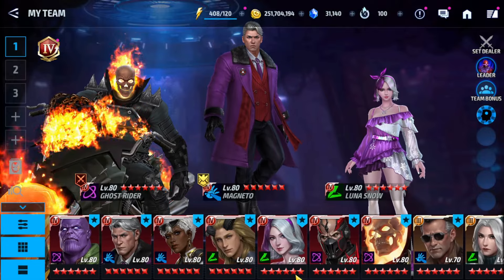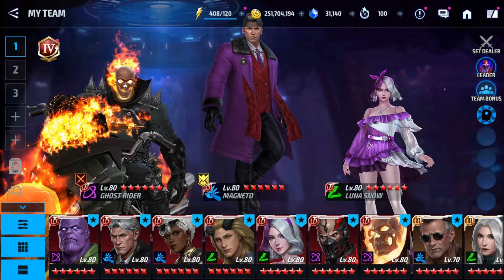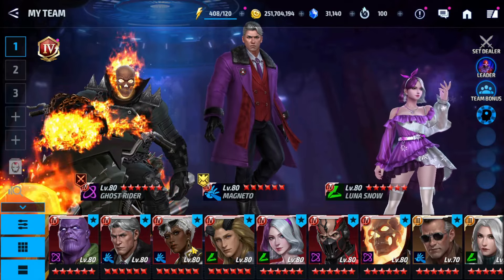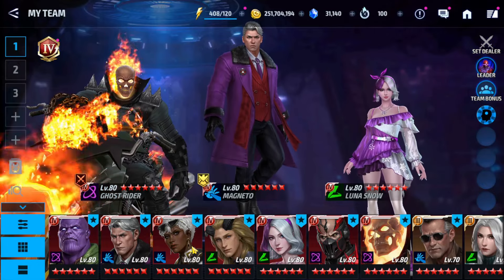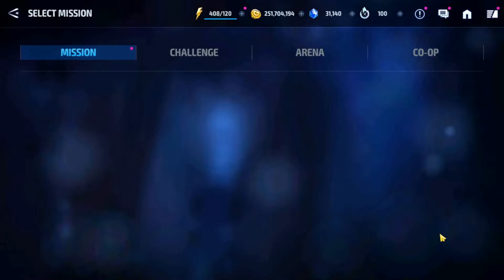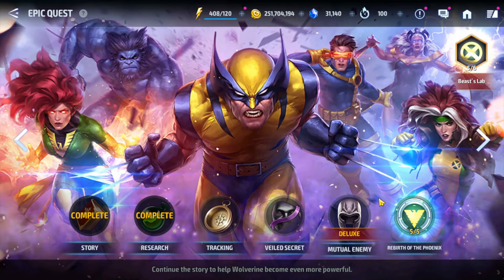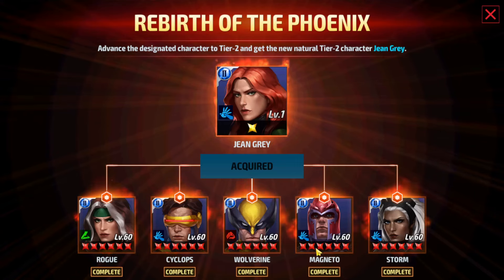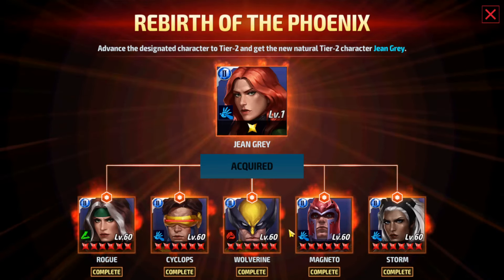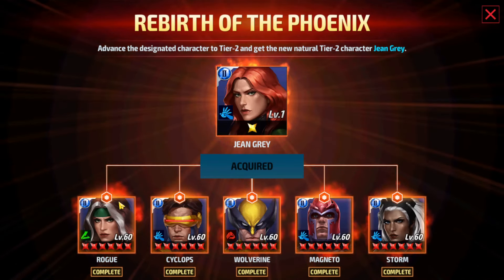Recently a friend of mine who grew up watching X-Men movies wanted to start playing this game and asked me how much money he needs to spend to unlock characters like Cyclops, Wolverine, Magneto, and Rogue and play them at the highest level possible across all game modes. My answer was: you can't spend money. He was shocked. If you take a look at the Rise of the X-Men Deluxe pack, sure you can buy it for 6600 crystals and unlock Magneto, but he'll be useless without his seasonal uniform that you have to wait until next winter to buy. Rogue is the same — useless without her seasonal uniform.